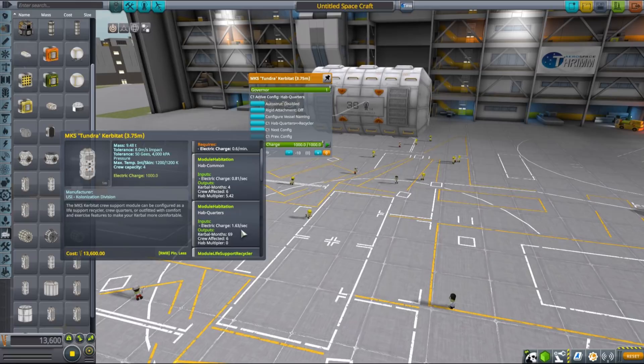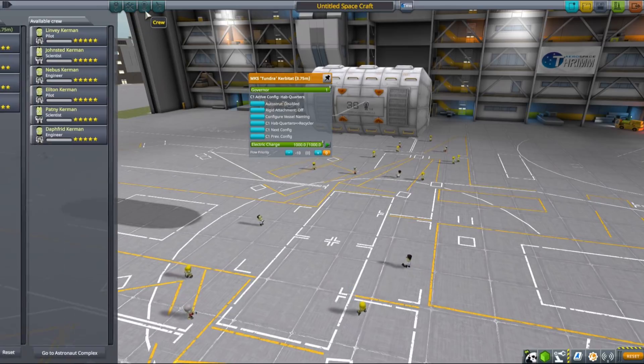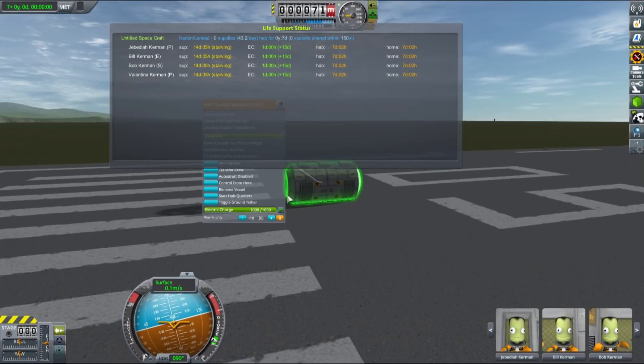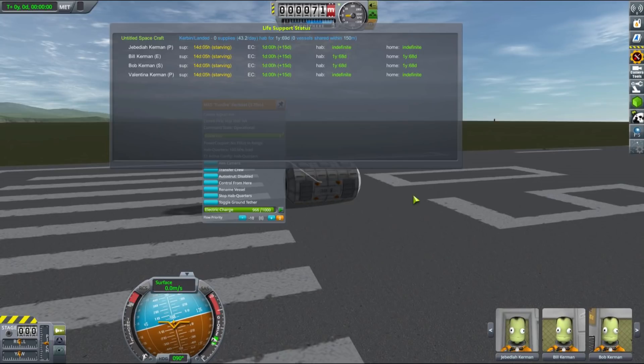I have this kerbitat currently set to hub quarters, which will provide a lot of hab time for our kerbals. We obviously need to activate it — it requires some electricity to function — and as you can see the hab time for our kerbals has increased quite a lot. For pilots, if the hab time is longer than one year it will be counted as indefinite, and for all other kerbals it needs to exceed 50 years. Our kerbals can now stay in this small kerbitat for over one year, which is quite nice.